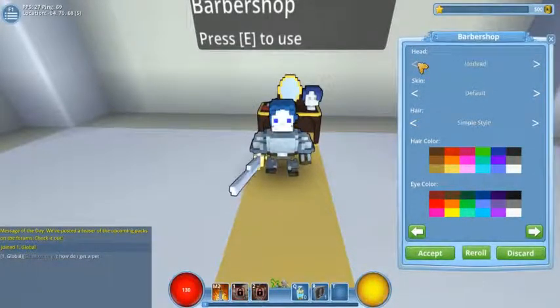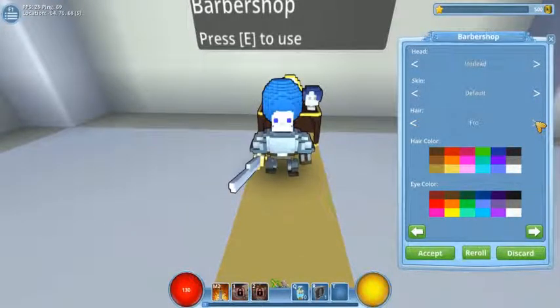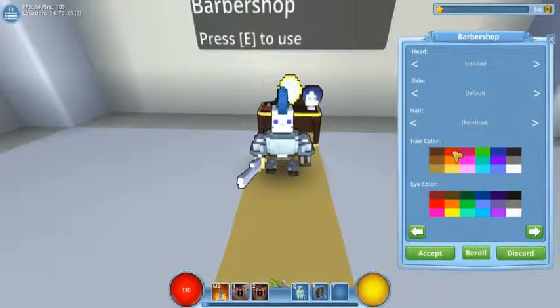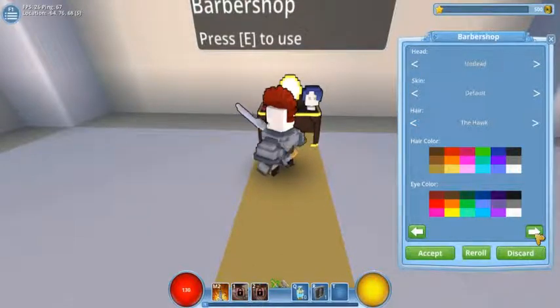Let's go ahead and create our character. I think I'll go with undead. Let's look — yeah, I'm gonna go with undead skin. All we can do is default hair. Oh, the hawk. Eye color be black. Yeah, that looks nice.